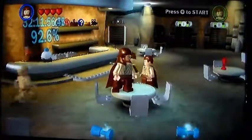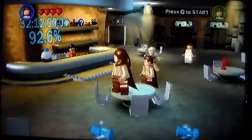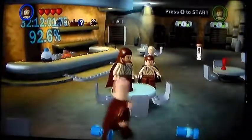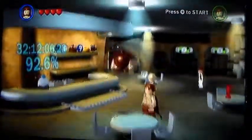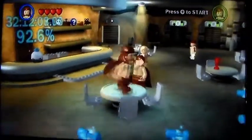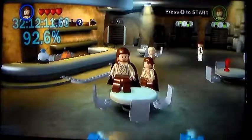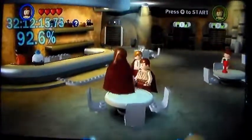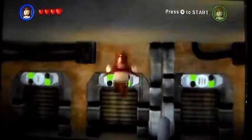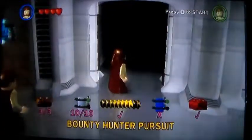Ladies and gentlemen, boys and girls, children of all ages, this is Chris of The Next Generation. I'm here bringing you some more LEGO Star Wars: The Complete Saga. If you guys remember the last episode, we did all of the blue minikit challenges in Episode 1. We're going to move on to Episode 2 and continue onwards with that fun stuff. We are 92.6% of the way through the game, hopefully these blue minikit challenges are the last things we have to do, although I am not certain.